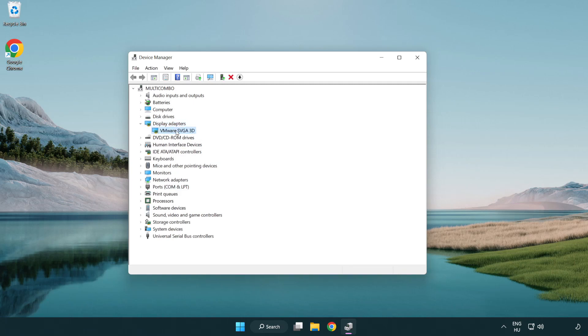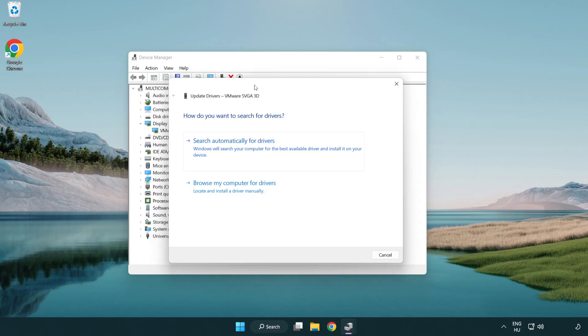Select your display adapter. Right-click and choose Update Driver. Then select Search Automatically for Drivers.